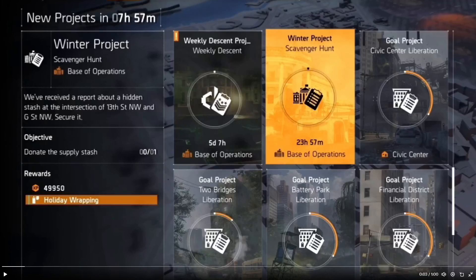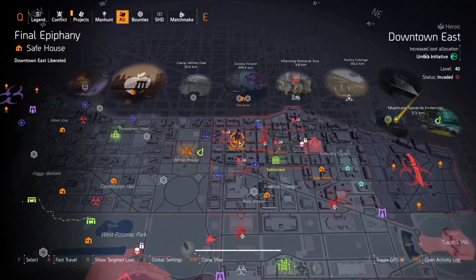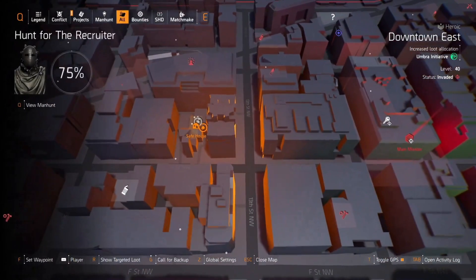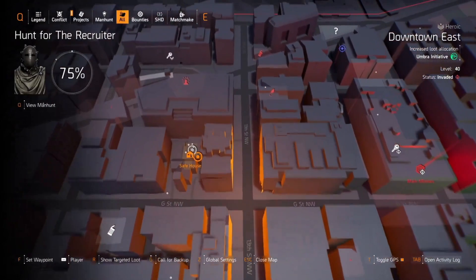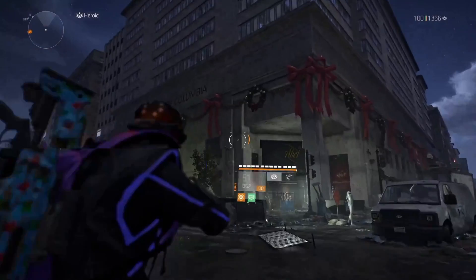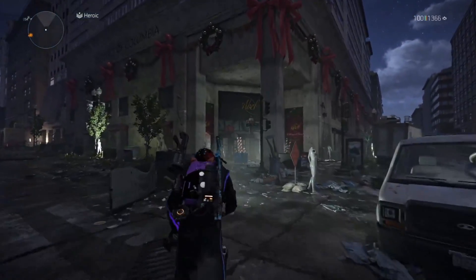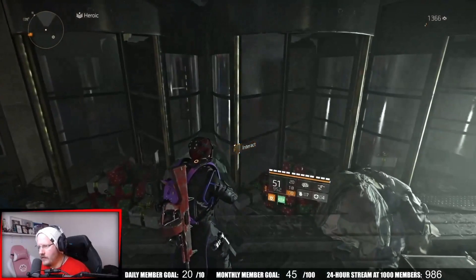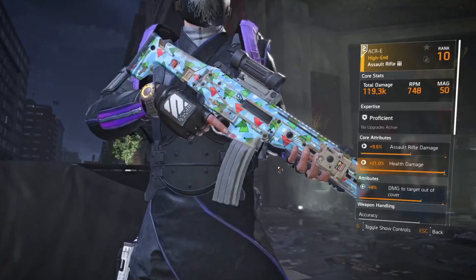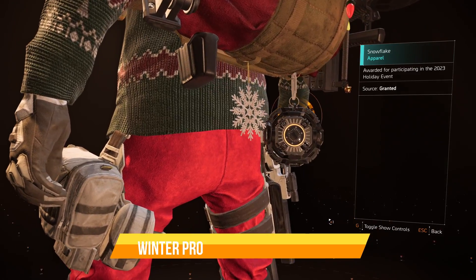Your reward for Day 3 of the Winter Project is the Holiday Wrapping Weapon Skin, and you're given another clue: we've received a report about a hidden stash at the intersection of 13th Street Northwest and G Street Northwest — secure it. Those coordinates take you just outside of the Final Epiphany safe house. Fast travel there, find the crossroad of 13th Street NW and G Street NW, then head to the District of Columbia building and go straight to the main entrance. Interact to get the supply stash, donate it in the project menu, and you'll get your reward.